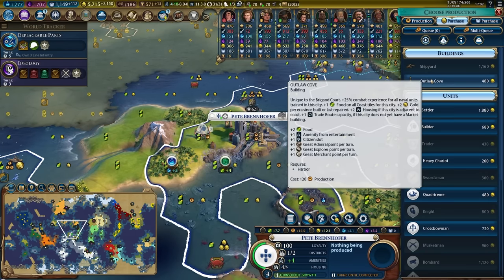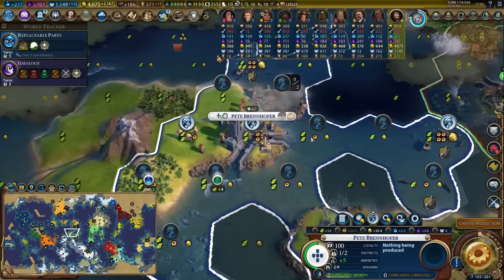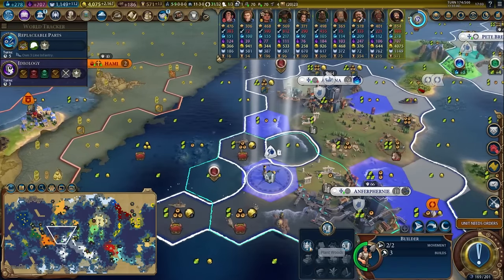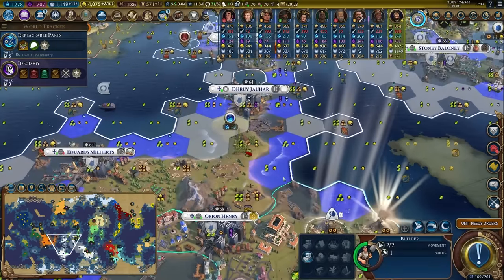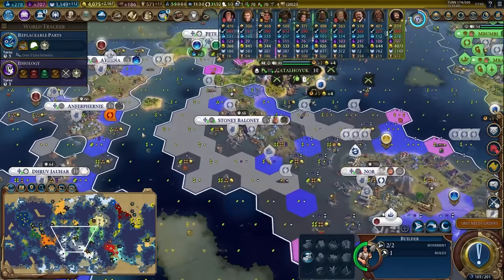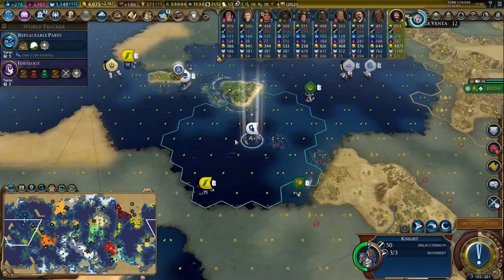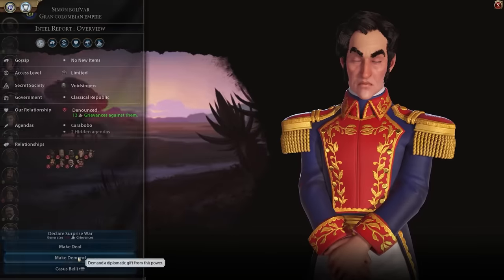We finished the harbour here. Let's spend our gold — this will get us the outlaw cove, which is the replacement for the lighthouse. Then we can use our gold to get the shipyard, bringing the city from 15 production up to 23, and then up to 27 after refreshing. Remember, builders are super important. The level of acceleration you can achieve in your empire with a good lot of builders is insane — and you are almost certainly not building enough builders in your games. I guarantee you are not improving enough tiles.